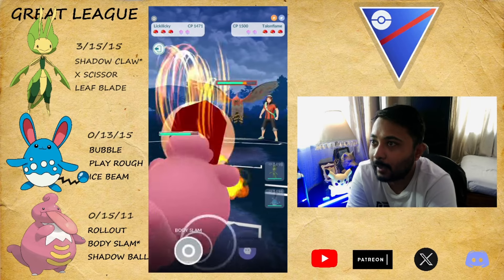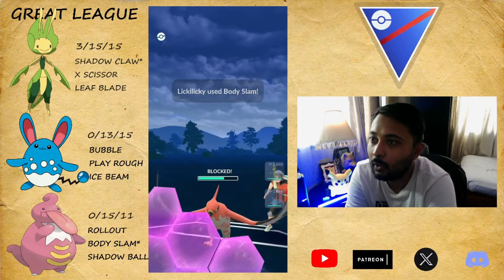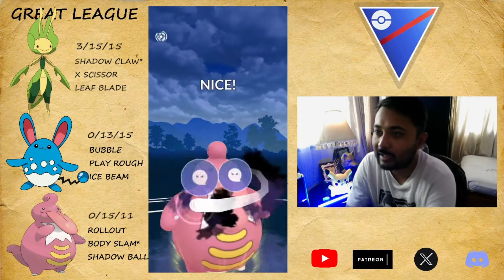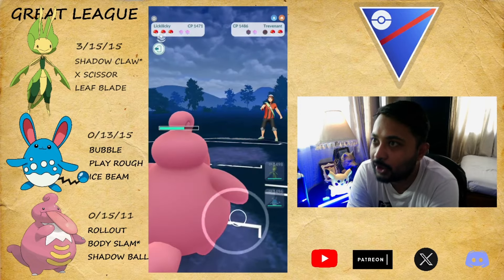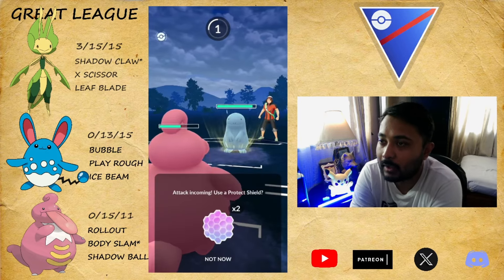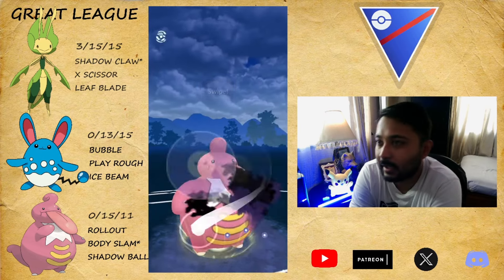Moving on to the next battle — Talonflame lead. Leaky Leaky has a safe swap and they're staying because they want a Brave Bird. I throw the Body Slam — no messing around. They bring in Trevenant — wow, Trevenant is not a good answer against Leaky Leaky because we have Shadow Ball. Shadow Claws are resisted but look at that — it one-shots them. They don't shield. What kind of gameplay? They should have brought Quagsire — I think they misclicked.